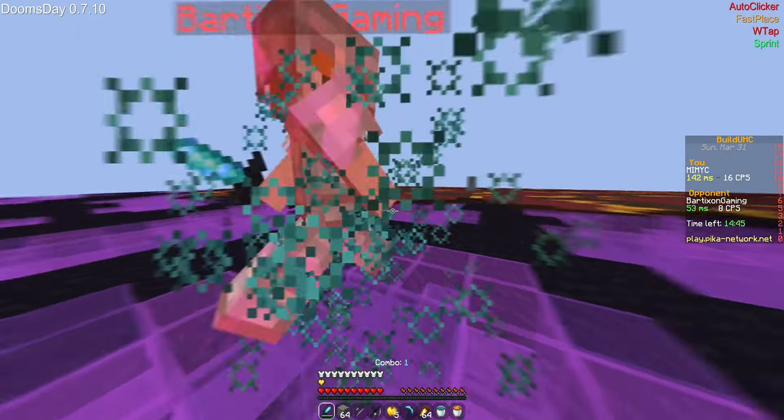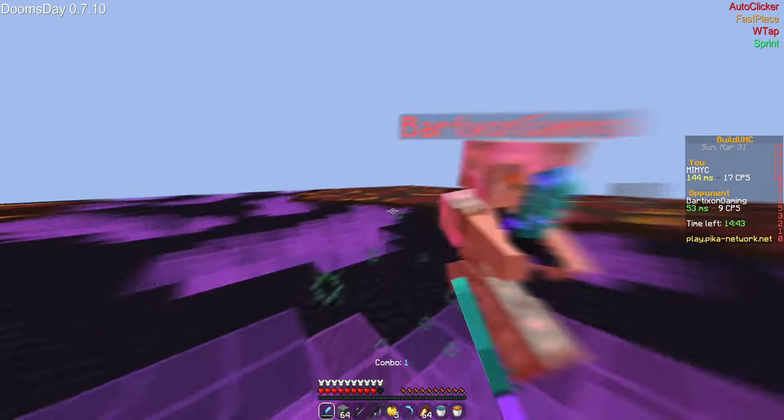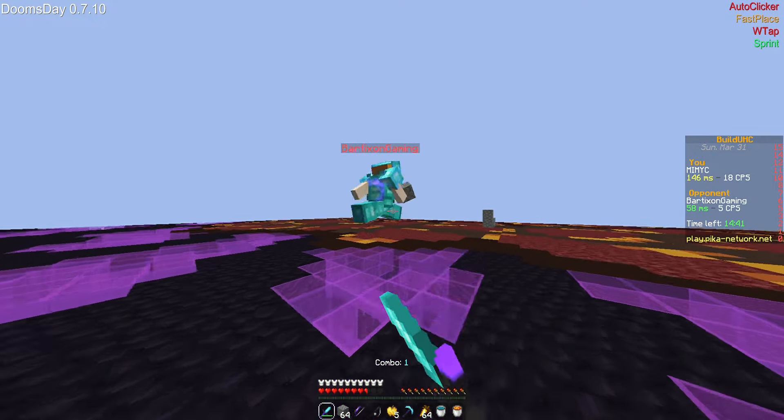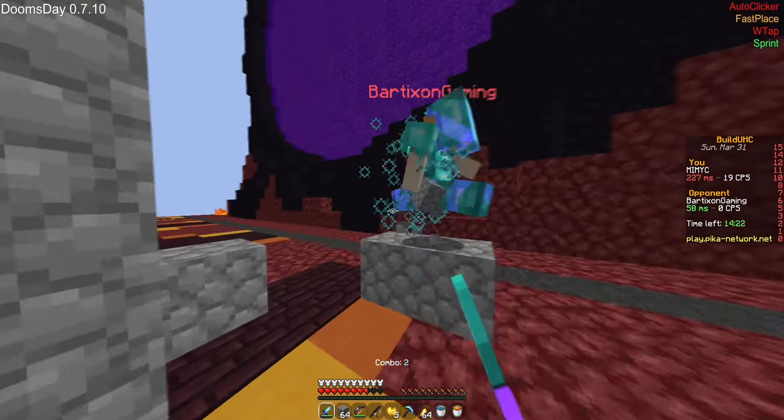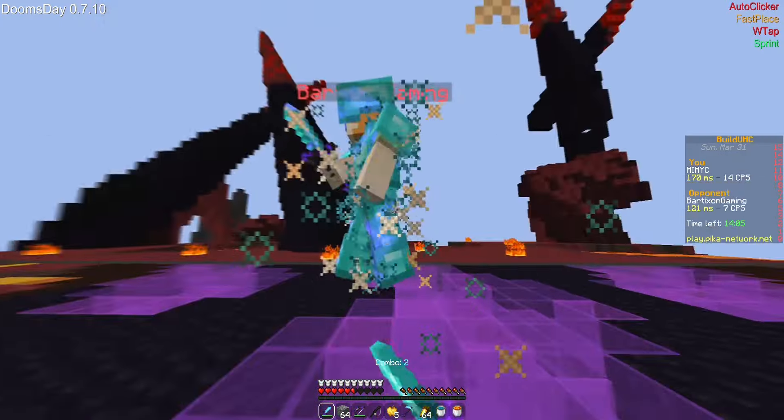Hello everyone, this is Memo from Urban Assess. Today I'm using the Doomsday client. Doomsday is a new and free injectable client, which is injectable on pretty much all of the clients I've tested this on.